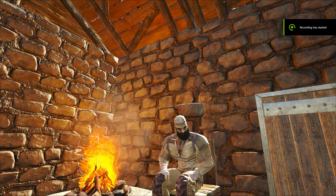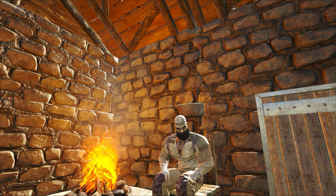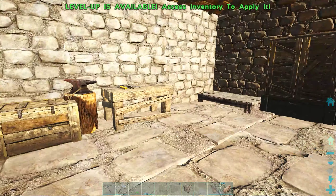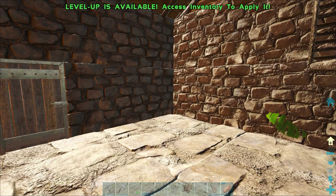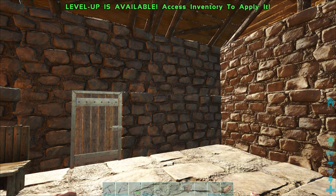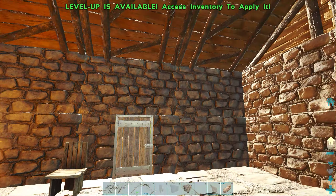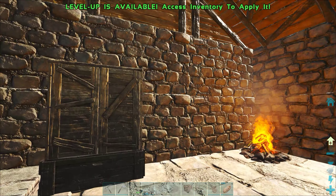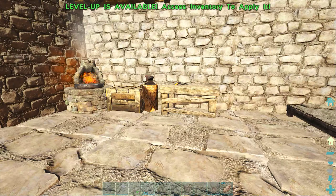Hey guys, welcome back again to ARK: Survival Evolved. We're back at it here with another episode on Hope Island — should be episode three. We left off with pretty much just constantly being attacked every time I stepped out my base. As you can see from the last episode, we got it walled up two walls high, so we should be safe for the most part. I believe we left off — I was working on smelting.